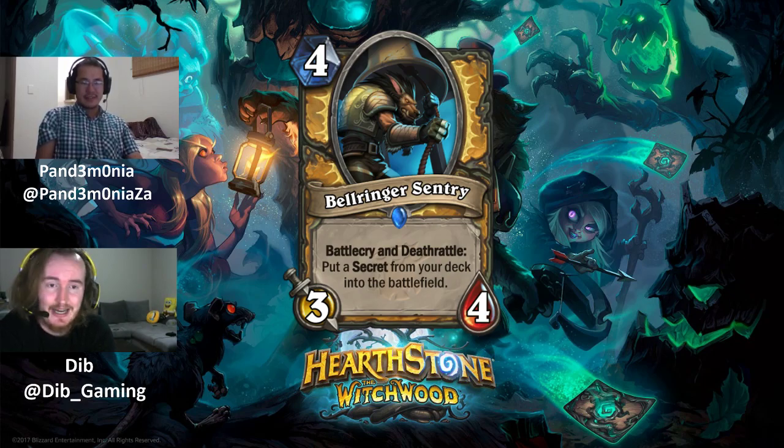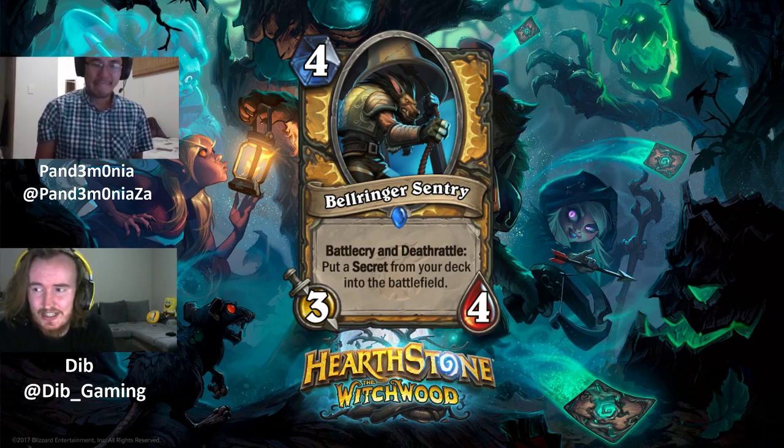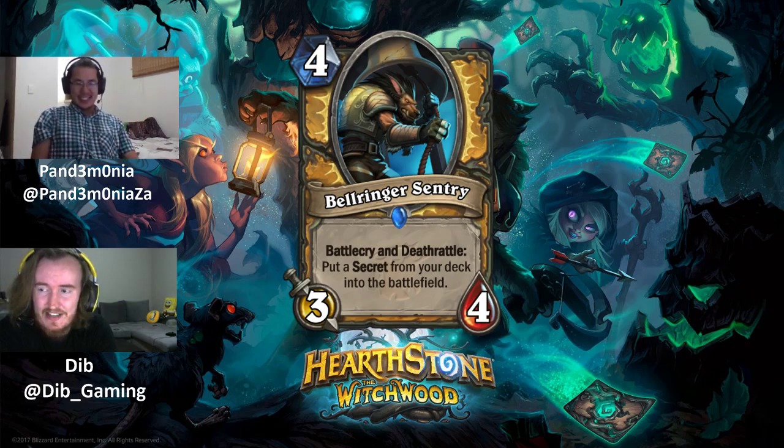In Paladin's crowded 4-mana slot, there are simply better options: Glass Knight, Call to Arms, Truesilver Champion, and even Twilight Drake for dragon synergy decks. Bellringer Sentry rates a 1, with the caveat that future secret-synergy printing could change that.